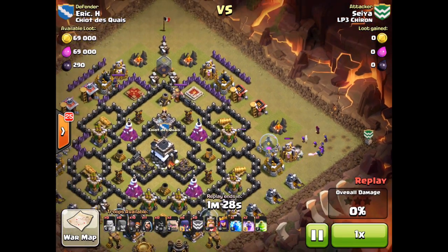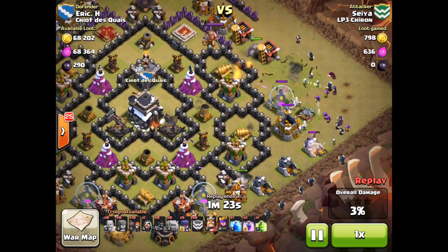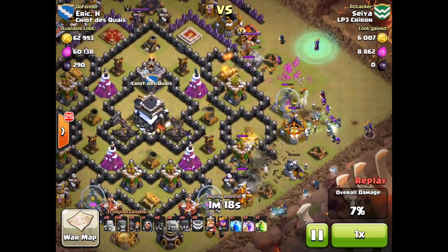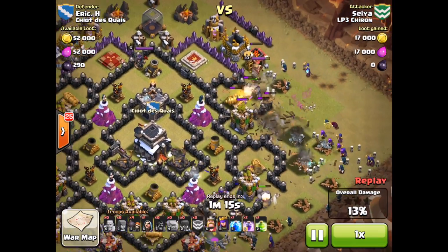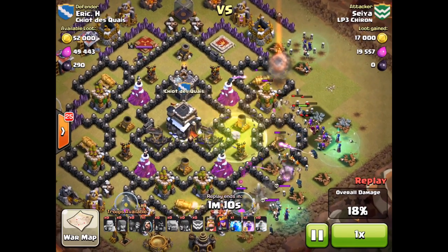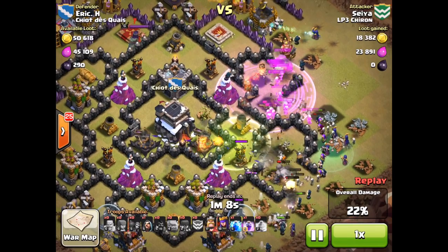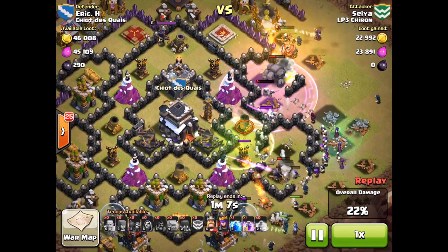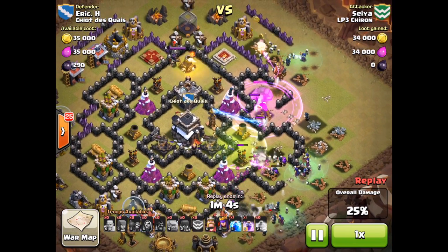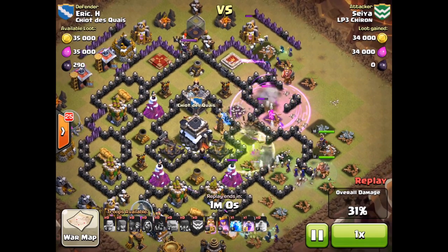The attack comes from the bottom right. Here come the level four golems, wizards in behind taking out those surrounding structures, and wall breakers to open the walls. He's dropping pairs of wall breakers very calculatedly. He drops his jump spell, and watch the last group of wall breakers — they turn right and take out a section of open wall instead of the intended target. It was almost as if Seiya knew they'd fail him there. They did indeed fail him, but the jump spell saves the attack.